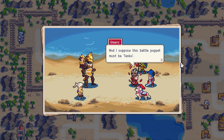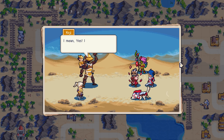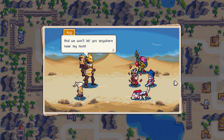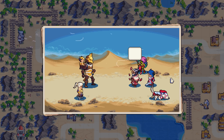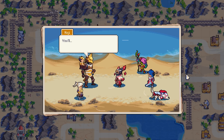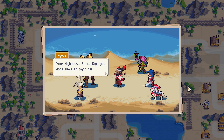So, you're Koji, the Empress's son. Interesting. And this battle puppet must be Tenko. I'm Prince Koji, and this is Tenko. Yeah, that's what we just said. And we won't let you anywhere near my mom. Haha, valiant and bold, just like your mother. But do you possess her skill in battle? You'll just have to fight me to find out. That's a no — he doesn't think so.